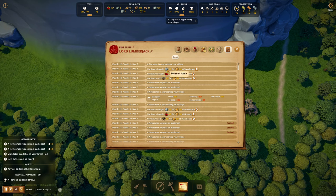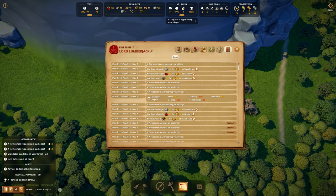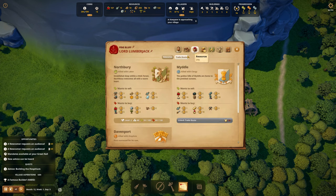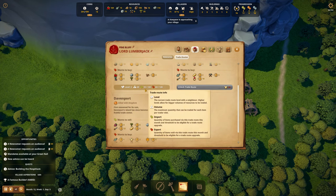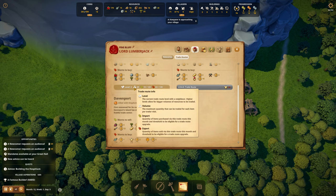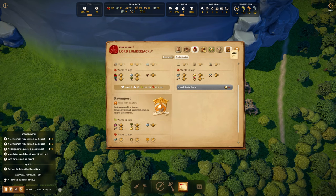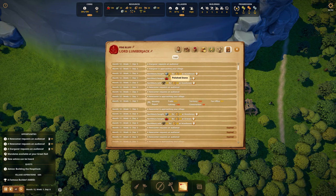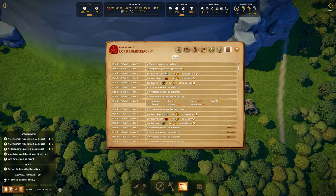Let's do this scientifically, as scientifically as the medievals can. Northberry bought 15 polished stone for 54 bucks. But if we go over to trade routes, we can see that they want to buy — the maximum quantity that can be traded for each item is 48. They bought 15, so we've got a long way to go.